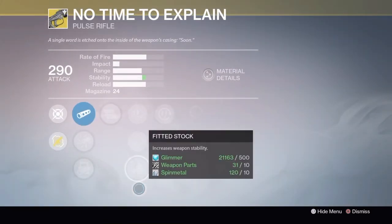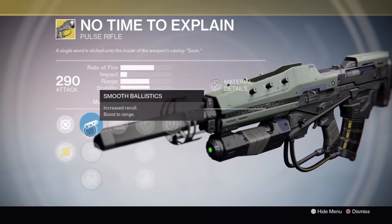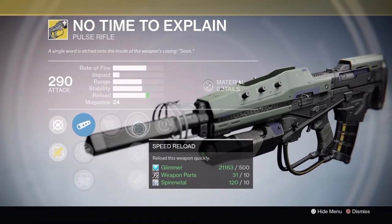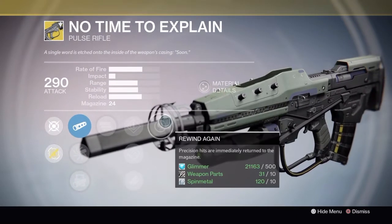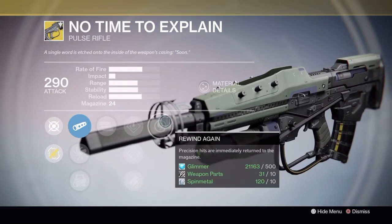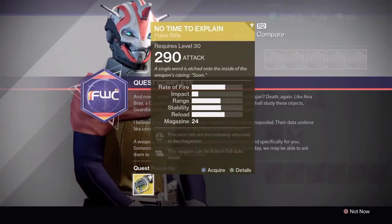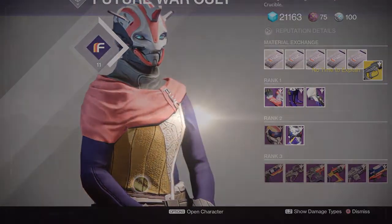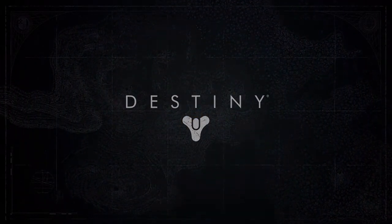After finishing that, we go back to the tower and she has the No Time to Explain — the exotic Stranger's Rifle pulse rifle. It has basically the same stats and perks as the Stranger's Rifle: full auto, fitted stock, and so on. The Rewind Again perk is pretty interesting — every critical hit will immediately put ammo back into your magazine. Thanks everyone for watching; leave a comment, like, and subscribe.